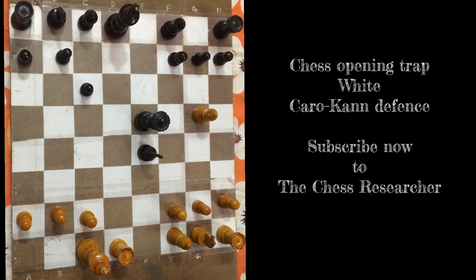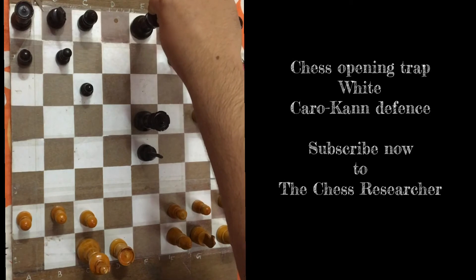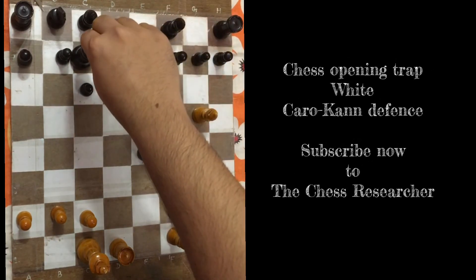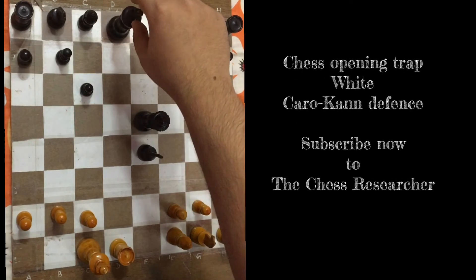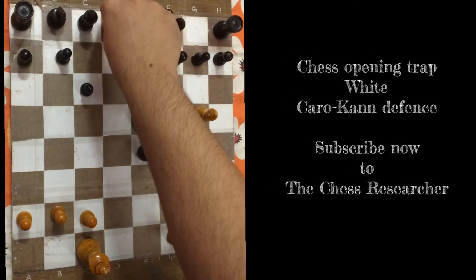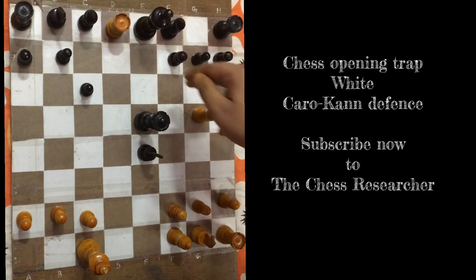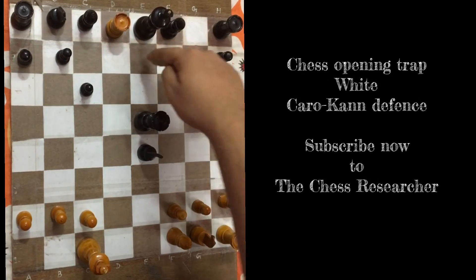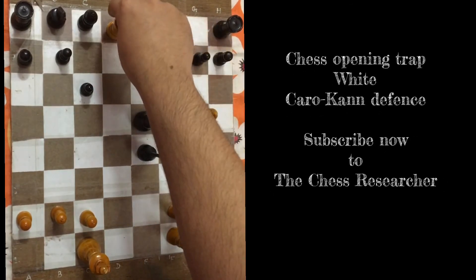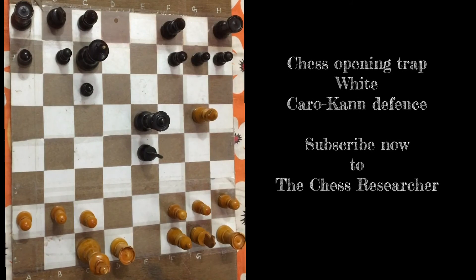Now it's mate in one. Black has two options with the king - king e8 or king c7 - both are mate in one. If king e8, then rook to d8 is a beautiful checkmate, as the bishop covers the escape square. If king c7, that's mate in one not with the rook but with the bishop.